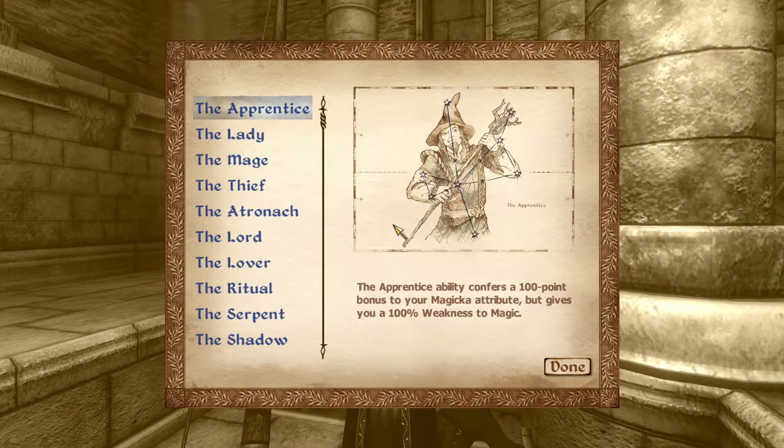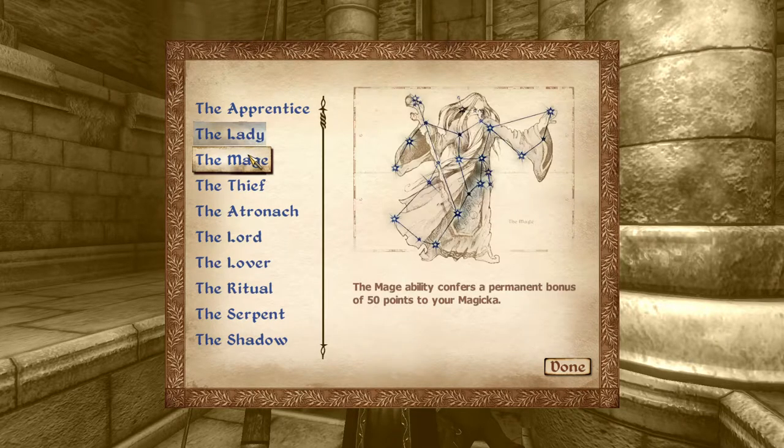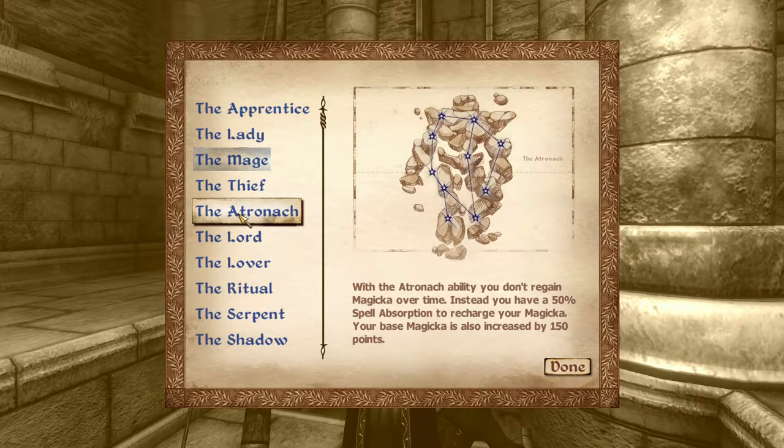Okay, lots of options here. The Apprentice ability confers a 100-point bonus to your Magicka but gives you a 100% weakness to magic - I don't think so, I'm not much of a magic user. The Lady's blessing confers bonuses of 10 points to your Willpower and Endurance. The Mage ability confers a permanent bonus of 50 points to your Magicka. The Thief ability grants a 10-point bonus to your Agility, Speed, and Luck. The Atronach means you don't regain Magicka over time but have 50% spell absorption, with base Magicka increased by 150 points.